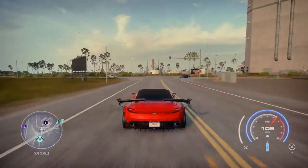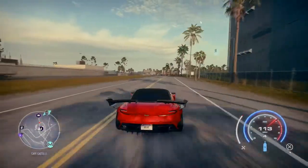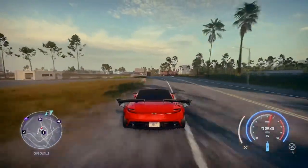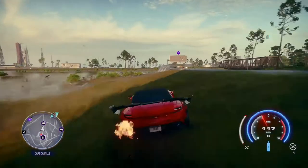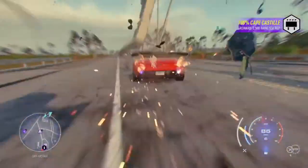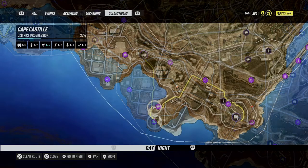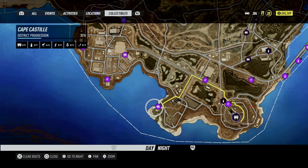In today's video I'm going to go through three of the five billboards in Cape Castile, which is the lower south area of the Need for Speed Heat map. The other two are pretty straightforward, but these three are placed in awkward positions making them difficult. I'll leave timestamps for each one below. The first one is in the southwest corner near the small power station, and the second is in the south region near the big power station.